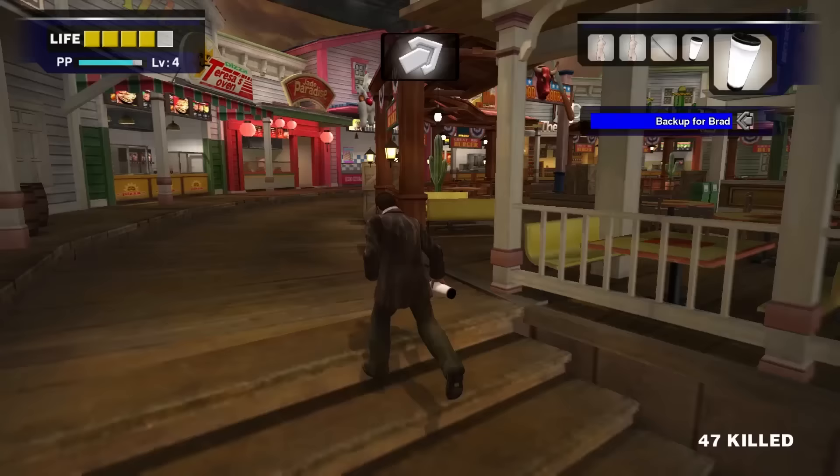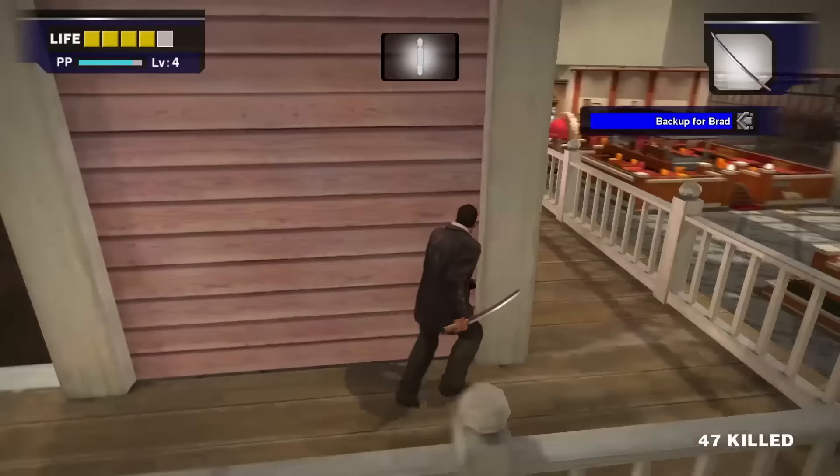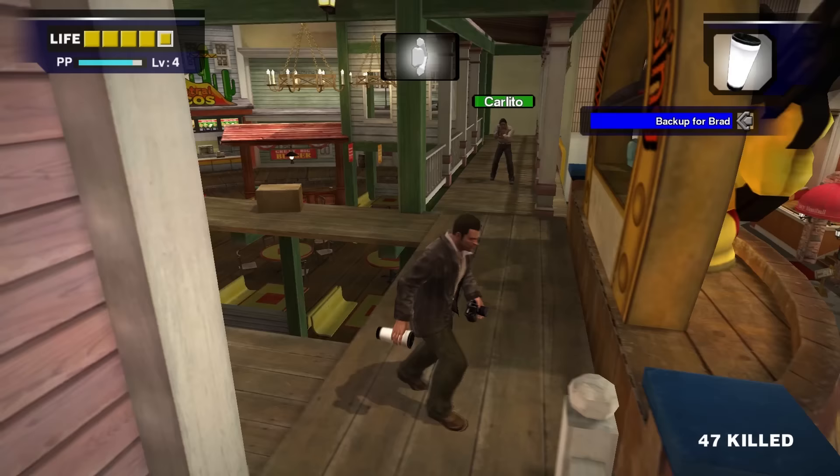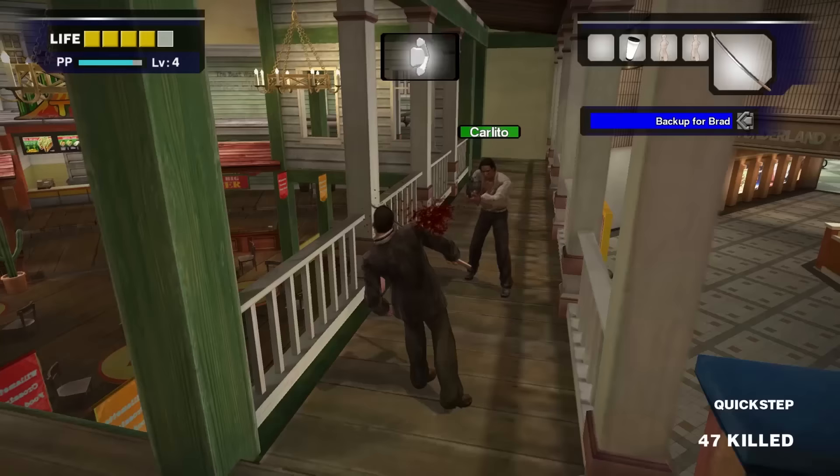You'll find some crates — climb them to get to the second level. Taking out Carlito is actually deceptively simple. Move forward, tank a hit, use one of your Quick Steps to run him down, and bash him with the katana or the mannequin torso. I personally prefer the katana here. You might be able to stun-lock him by simply mashing attack. If you don't catch him or he counter-kicks you, run away and use another Quick Step since there are ingredients to make more in the food court.